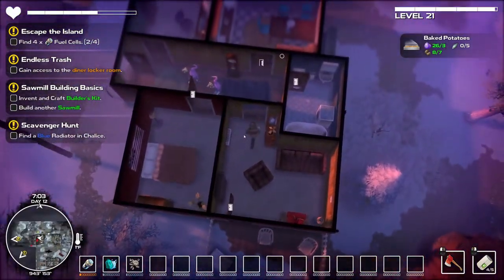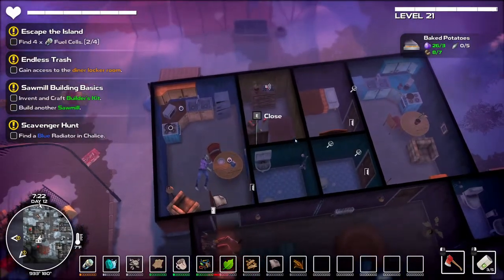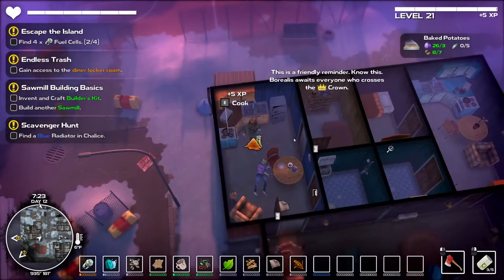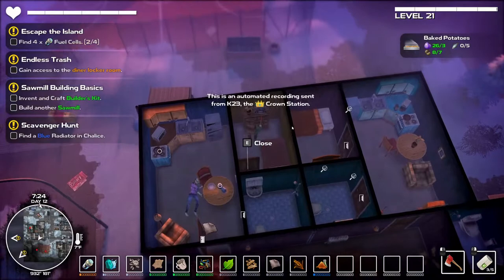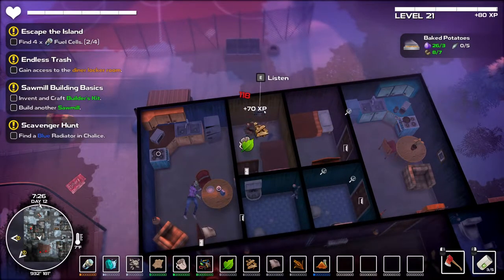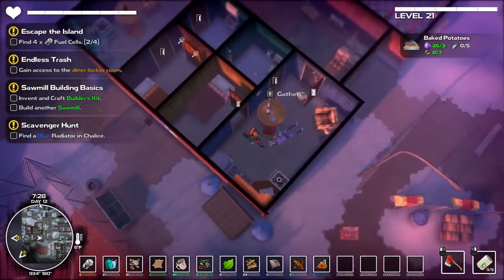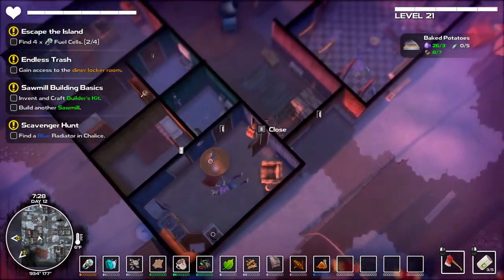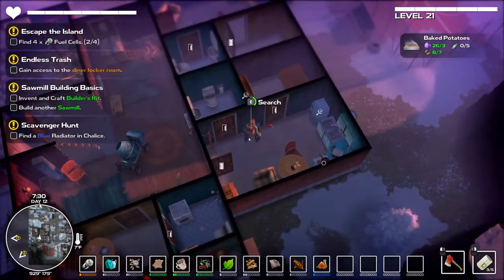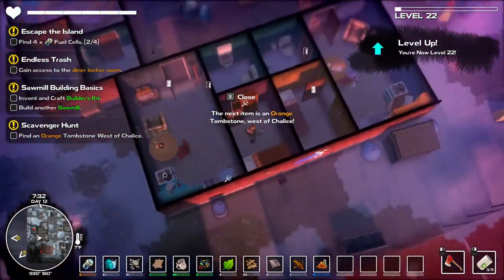Oh, there's a radio - I like to listen to the radios. 'This is a friendly reminder - know this: Borealis awaits everyone who crosses the crown. This is an automated recording sent from K23, the crown station.' I was just throwing the radios too - that way I know I've listened to them, kind of a weird thing. A blue radiator - there we go, that wasn't too hard to find. An orange tombstone west of Chalice - alright.